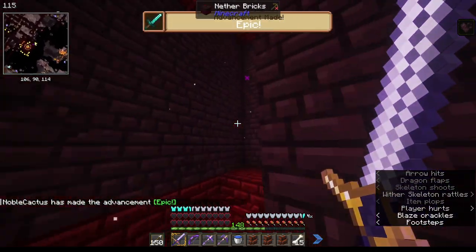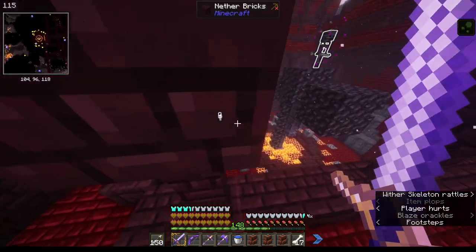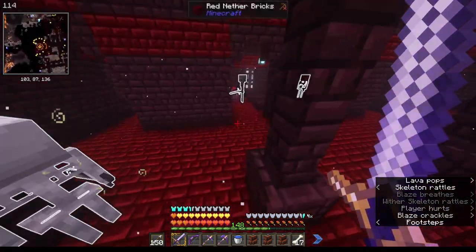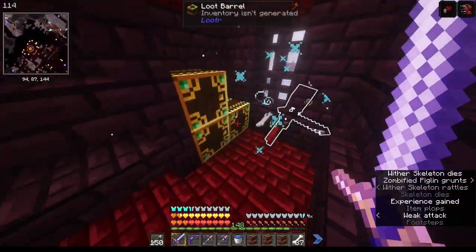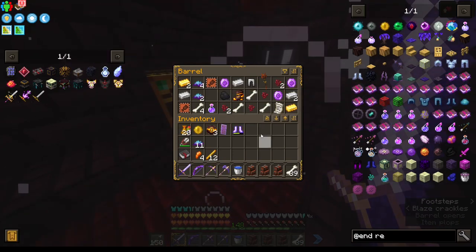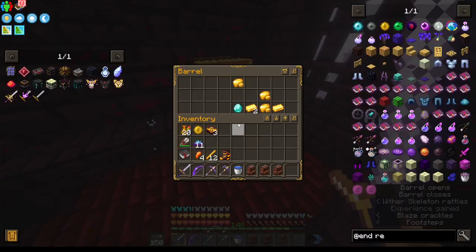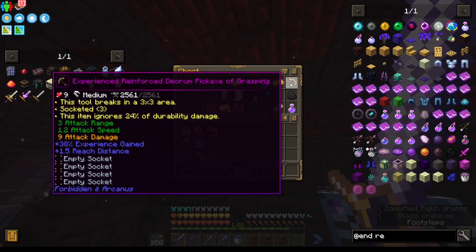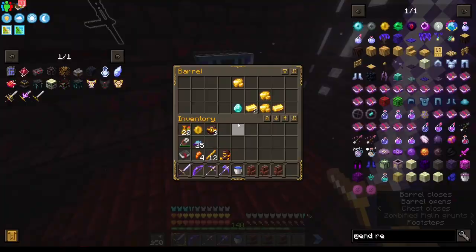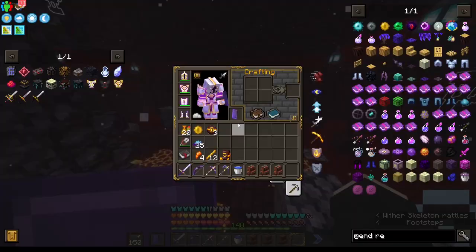Oh no, we're withered! It's such a big deal — I'm definitely taking damage right now. We might have gone a little bit overboard with this build. Magma walker — I mean that's cool I guess. Found some backpacks and a reinforced deoram pickaxe — wait, can we get deoram in here? That'd be kind of dope, but there's nothing else really in the nether for us.